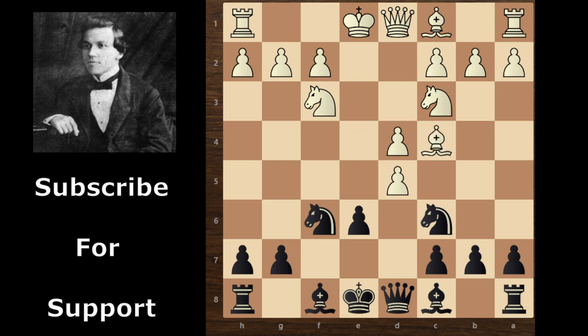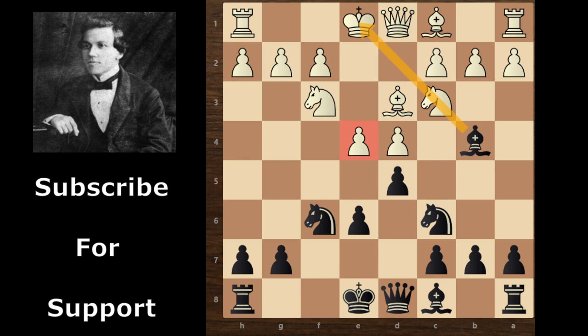If white takes this pawn, then d5 comes and white has to move his bishop. So white first moves his bishop to d3. Now you can see the threat is dxe4 and a fork on these two pieces. So Paul Murphy continues with bishop b4, pinning this knight, so the knight can't support on e4. Paul Murphy can capture the pawn and create a fork on both pieces.